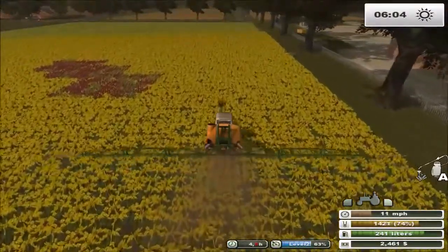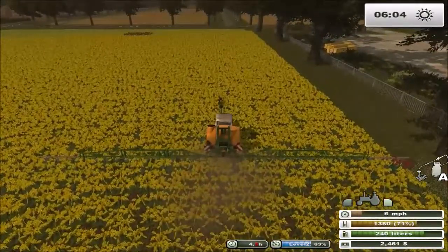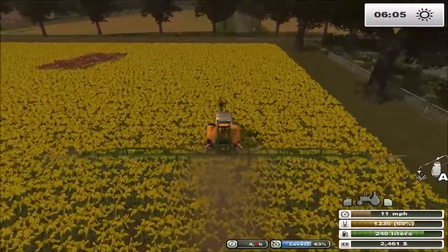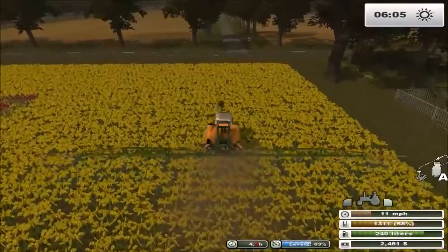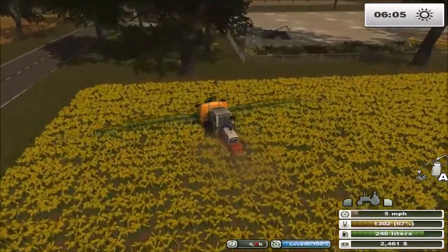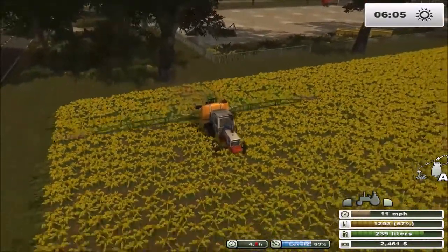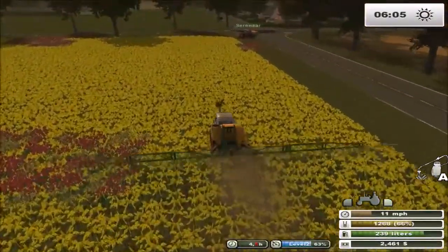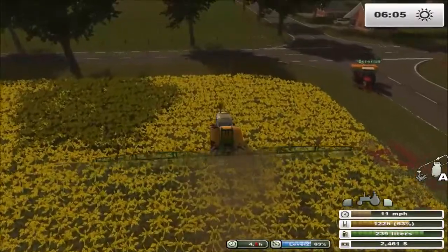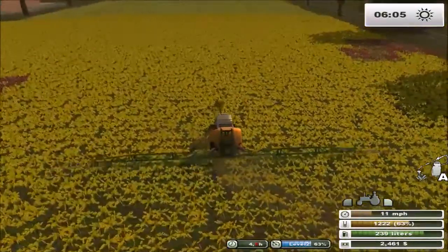Oops, I forgot to detach from trailer. There we go. Since you're already on foot there, you can go into the other Unimog as well. But this might be a problem. The tree placement? Hold on, I'll just pull it forward a bit. Let's just back it up instead of me running into stuff. There we go. I may be able to manage this. It is detached. I've only got 22% left in this thing, so I may or may not be able to do this field with it.